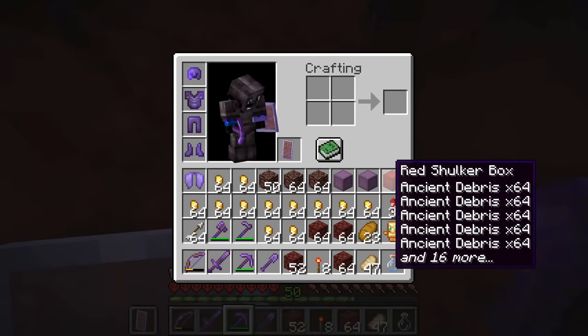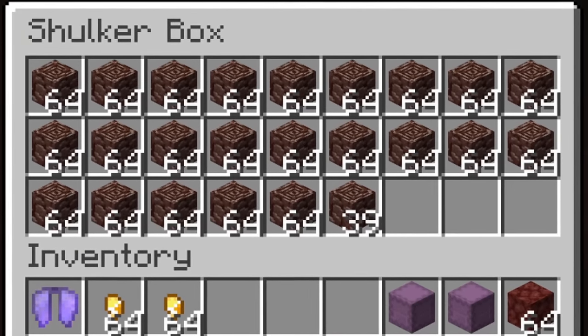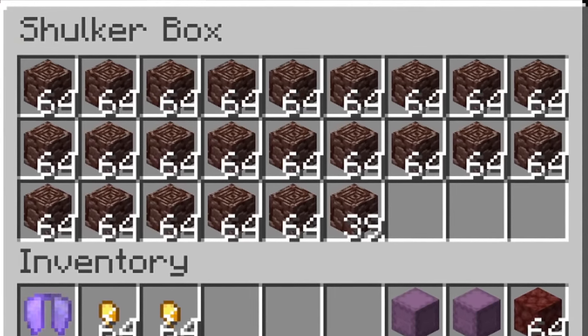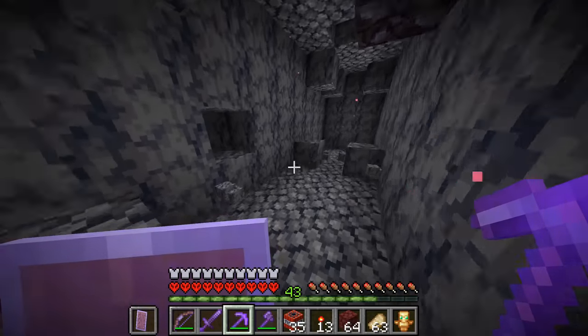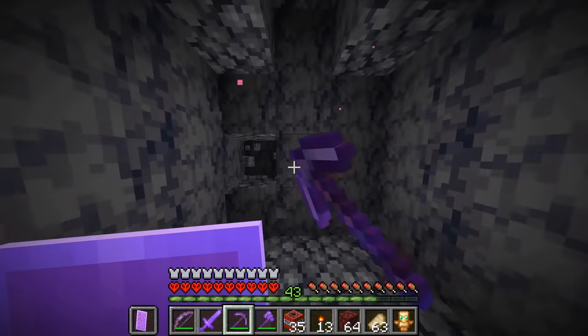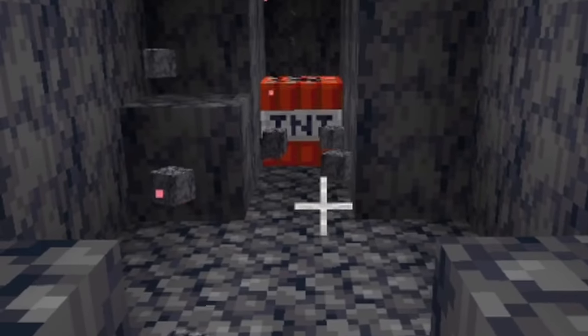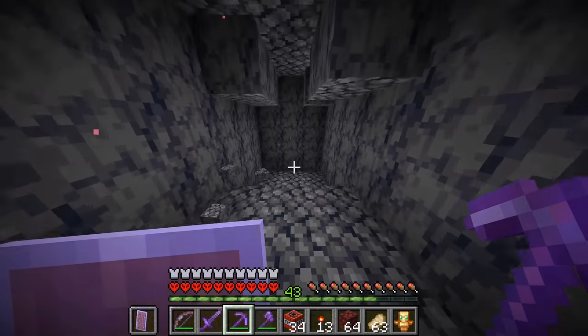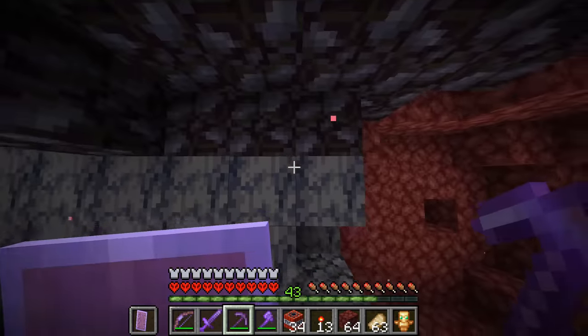I've gone through all the TNT I had and our grand total at the moment is 1,511 ancient debris. We've actually discovered our first basalt deltas biome — but this is a huge problem, because TNT is a lot less effective in basalt, so I'm going to have to avoid this biome.